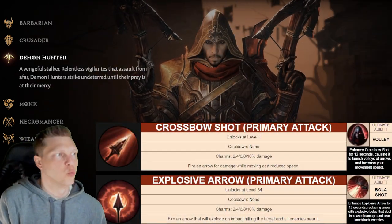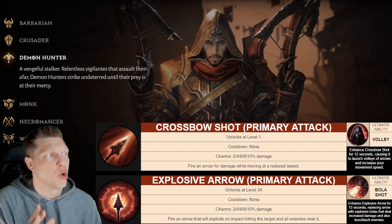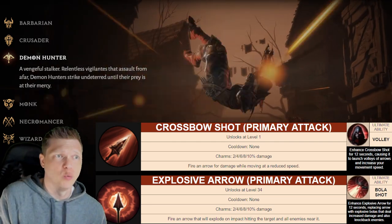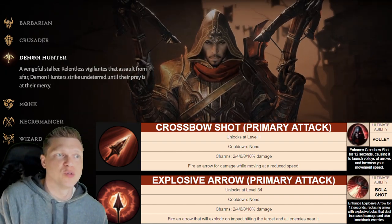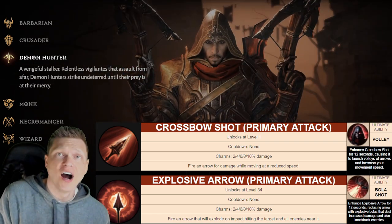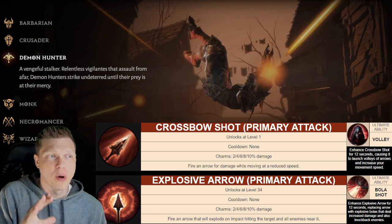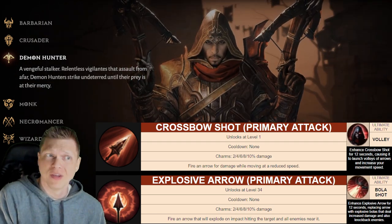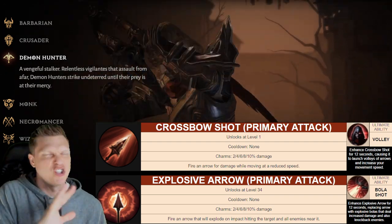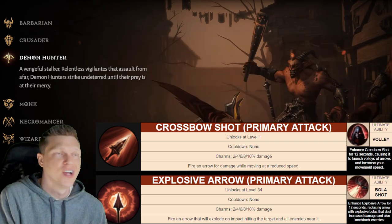This really isn't much of a discussion — you're gonna want to go with Crossbow Shot for sure, and luckily that is the one that unlocks at level 1. Right out the gate you have an amazing primary attack because you can fire an arrow for damage while continuing to move. You don't even have to stop as the Demon Hunter. You're gonna want to leave Crossbow Shot on your bar the entire time as you're leveling up, and you are probably never gonna switch over to Explosive Arrow. Just stick with Crossbow Shot and use that amazing primary attack enabling you to move while you fire all the way up to level 60.